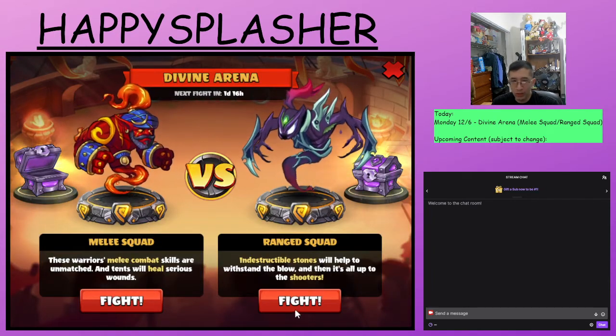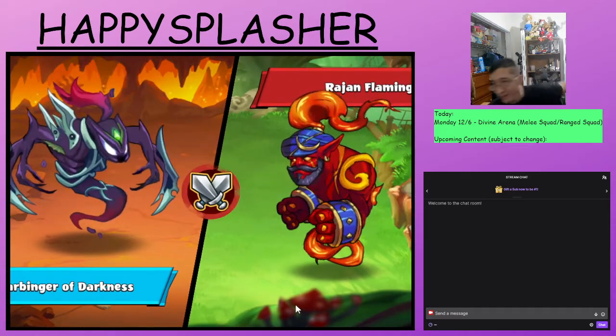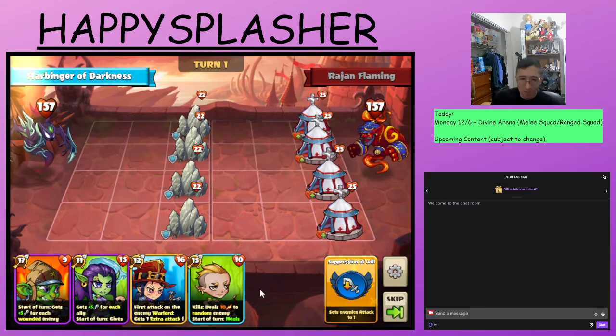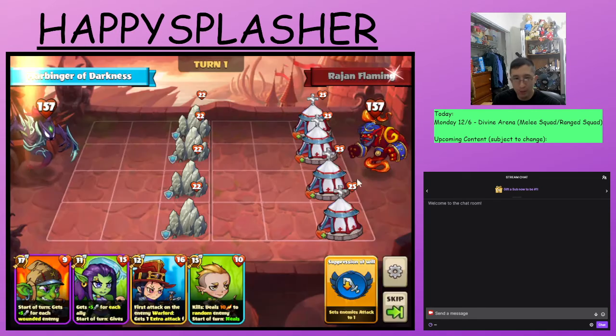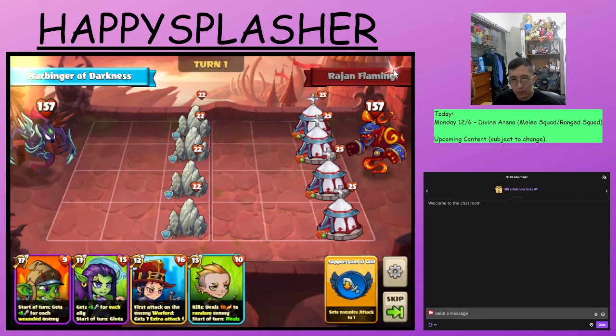Let us do the ranged side now. Let us take a look at the warlord skills first. They have that damage skill to deal damage to our heroes before they attack. They have the melee demon — that is the one that deals damage at the end of the turn. And then the attack boost to their melee heroes, which in this case is going to be all of them. They have those tents again, so we'll need to destroy those. And then we have our stones that will help us block.